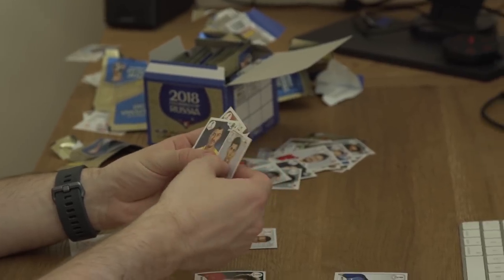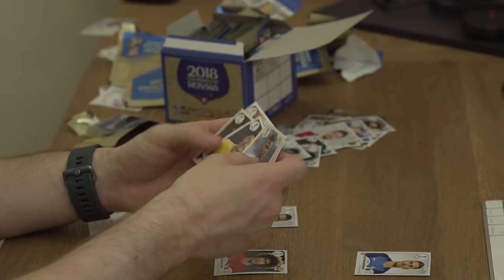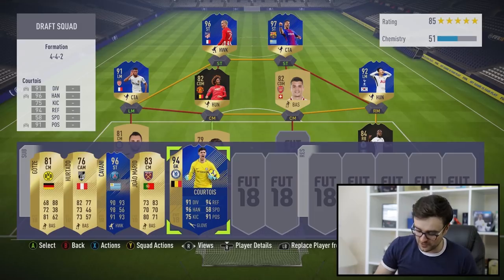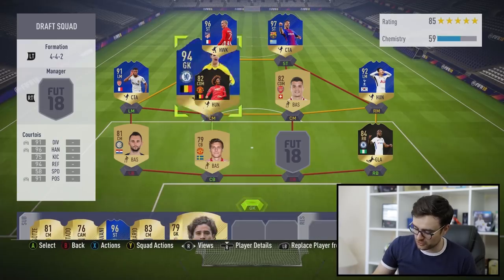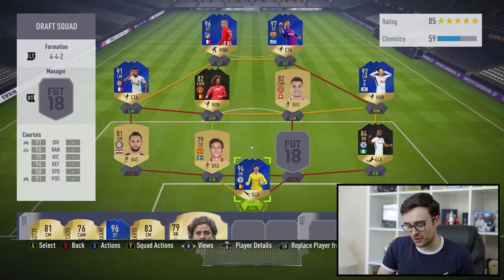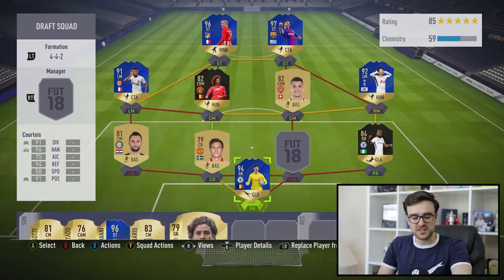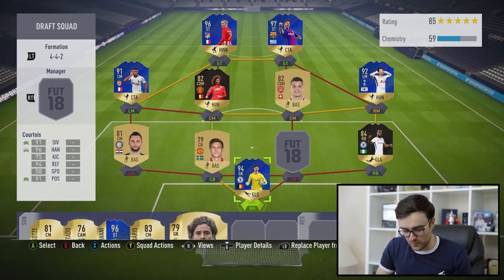Yes! Thank God for that — we've just got John Stones! I've never been so happy to see John Stones in my life. But then — Paulinho, Keita Baldé — and we've got Thibaut Courtois! Thank you very much, Thibaut. Get yourself in the squad. Ochoa goes to the bench. If only I could pick two from one pack — Courtois in goal, Stones at centre-back and we'd actually be looking very, very nice. But we still need a centre-back.